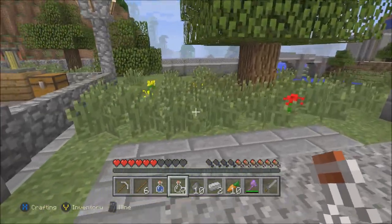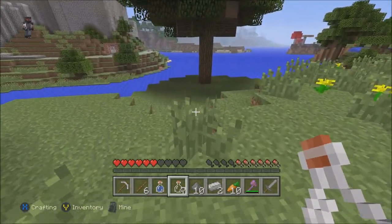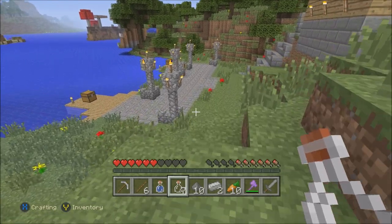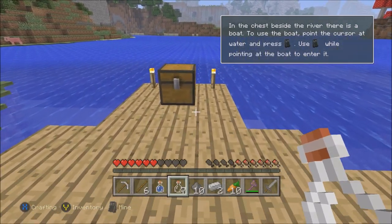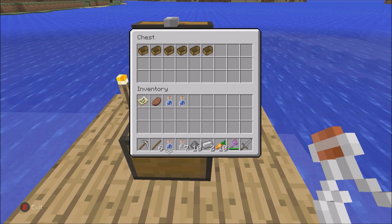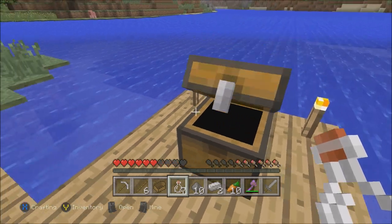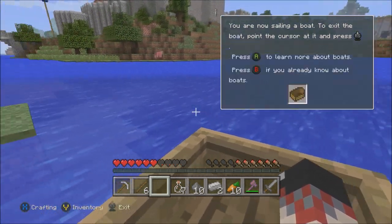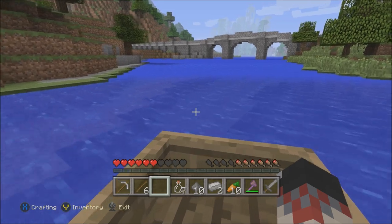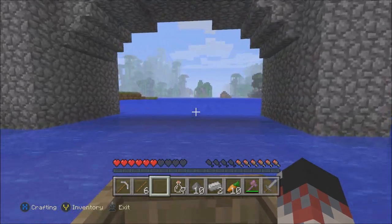This achievement requires you to cure a zombie villager from being a zombie, and it involves two stages: hitting them with a splash potion of weakness, and then feeding them a golden apple. Now this is where there's a bit of discrepancy - to make a golden apple in the previous version prior to Title Update 19 required eight gold nuggets. This seems to have changed; it now requires eight gold bars. So just be careful on that one.